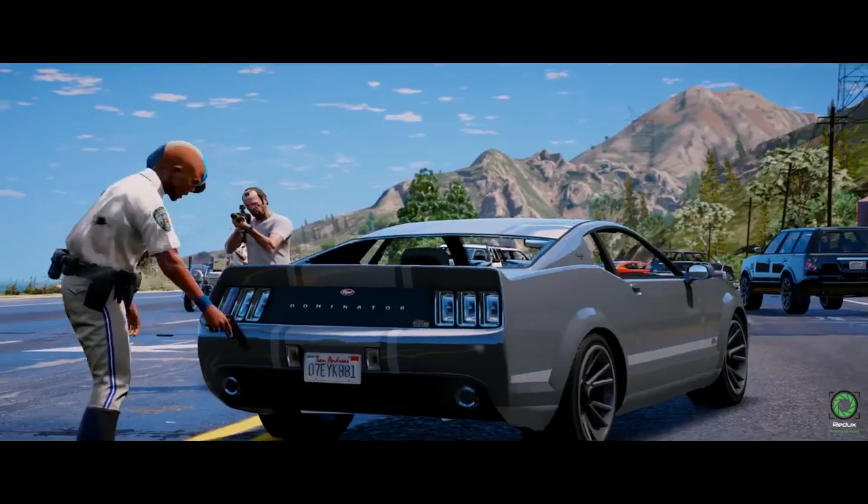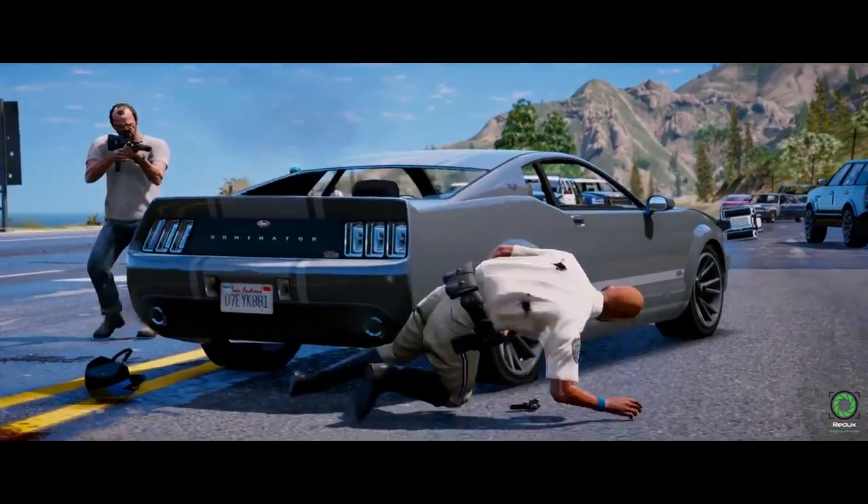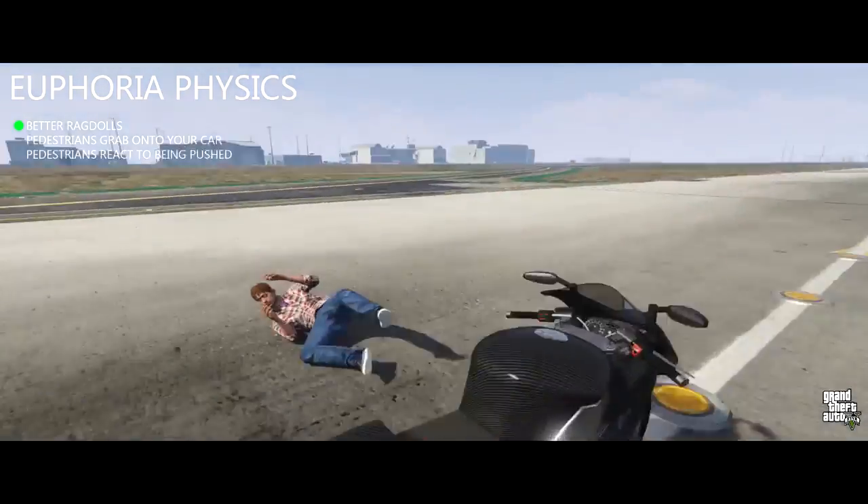Euphoria physics have been included for more realistic reactions when shooting AI, and pedestrians now reach for objects as they are falling.